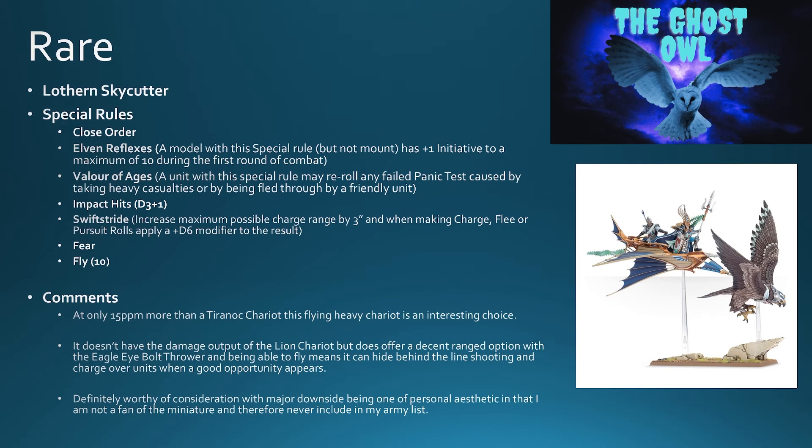It doesn't have the damage output of the Lion Chariot in combat, but it does offer a decent ranged option with the eagle eye bolt thrower. It can fly, meaning it can hide behind enemy lines, shoot when it needs to, and charge over enemy units when a good opportunity appears. It's definitely worthy of consideration. The downside for me is I'm not a big fan of the aesthetic — a flying chariot thing — it's just not for me visually. But if you don't mind it, there's interesting things you can do with it.